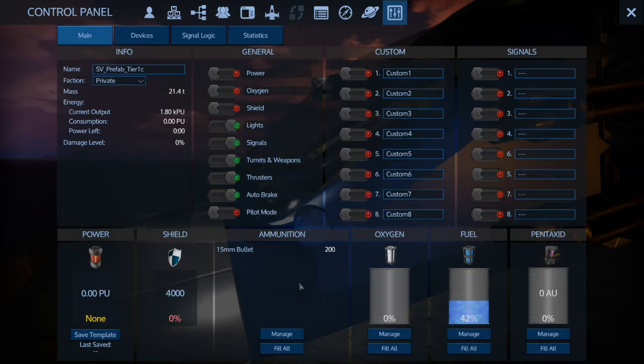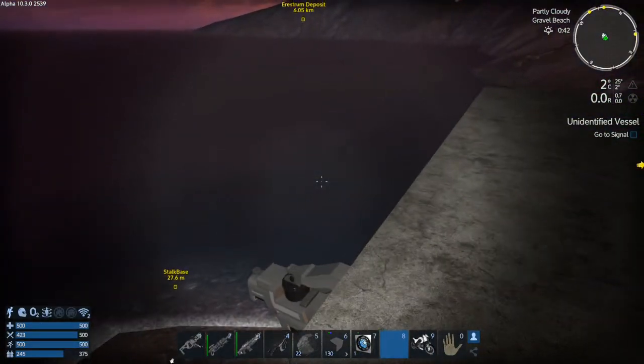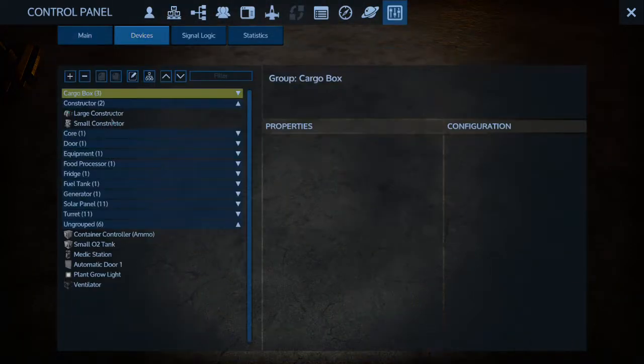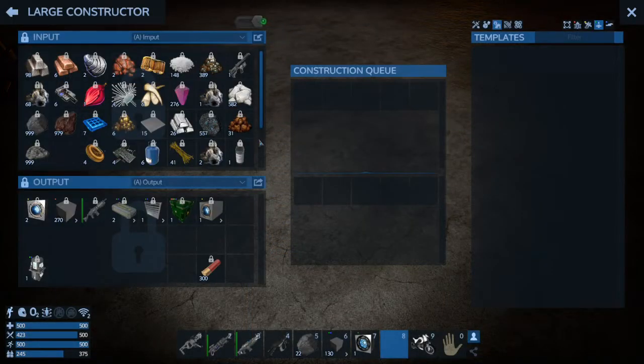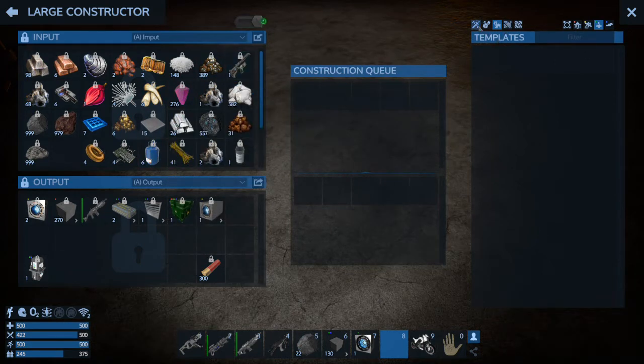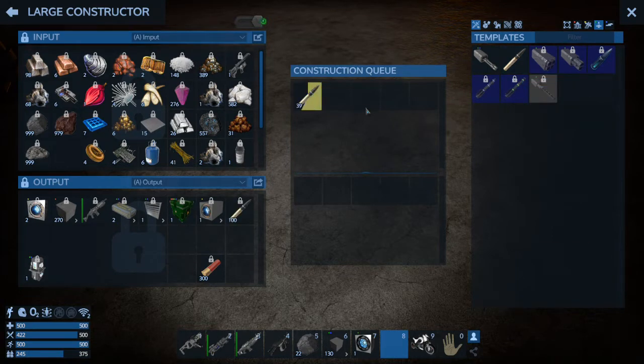Let's fill the ammo — we're going to have to make some more 15mm. Fill that up. We lost our O2, didn't know we did that. Let's go into devices, large constructor, access it. We do have a little O2. We need 15mm ammo — let's go ahead and make 40 batches of those. That's quite a bit, but there are six guns on this puppy.